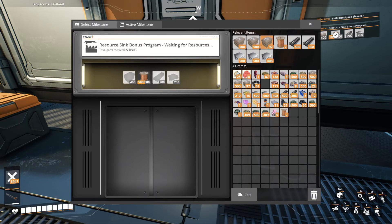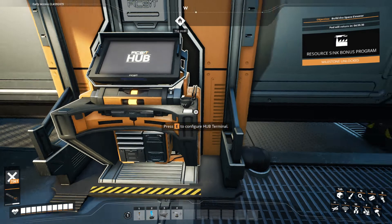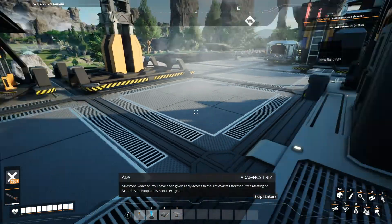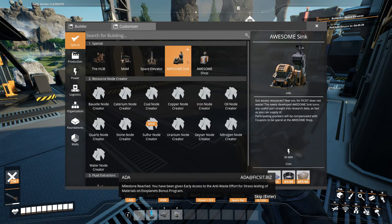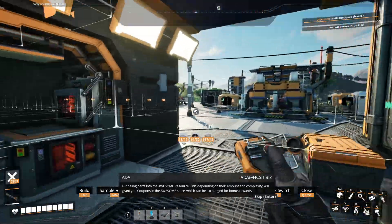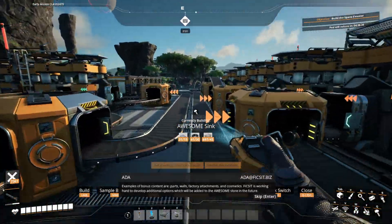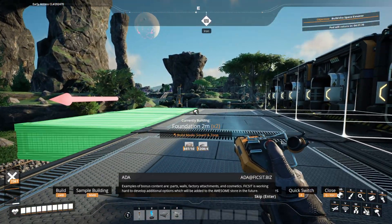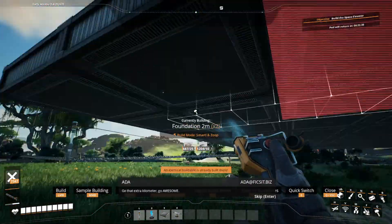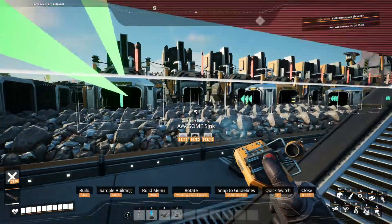We've got all the material, so let's actually just throw that in there. Because it would be very nice to have the resource sink as well as the AWESOME shop. We could definitely use some of the cool things the shop gives you. So what does it give - how hard is this to build? I just need screws. I can actually build a sink and I think I need to, because I have to get some points. So we're definitely going to need that.